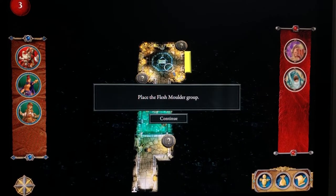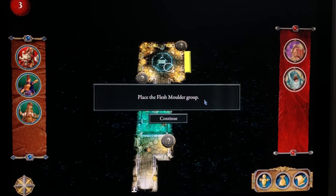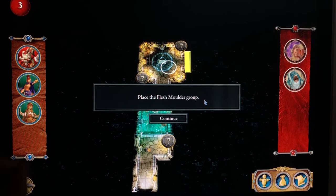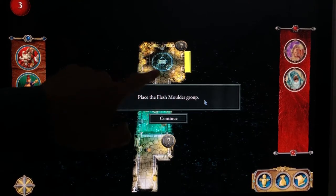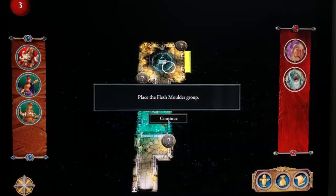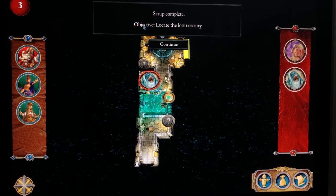There's just a white outline flashing — place the flesh molder group. Looking at the card, for three players it's two minions and one master. I'll place my master here and put the minions anywhere adjacent to it. Place one search token as shown. Setup complete. Objective: locate the lost treasury.